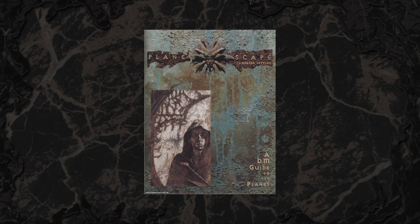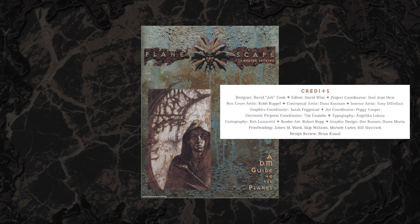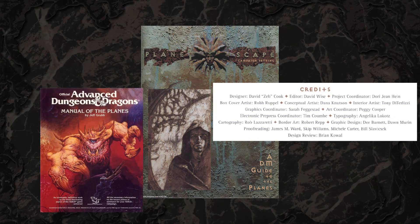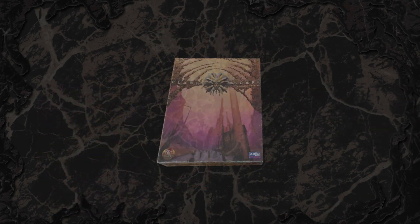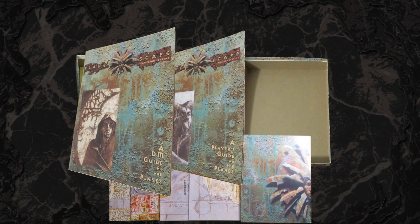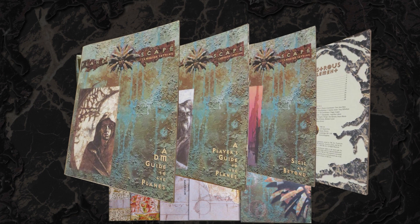Planescape is a setting published by TSR in 1994 for 2nd edition Dungeons and Dragons. Its designer was David Zeb Cook, and it is primarily based on 1987's Manual of the Planes by Jeff Grubb. The setting came in a box set comprised of four short books and a series of maps: the DM's Guide, Player's Guide, Extended Guide to Sigil, the City of Doors and beyond, as well as a brief Monster's Manual.